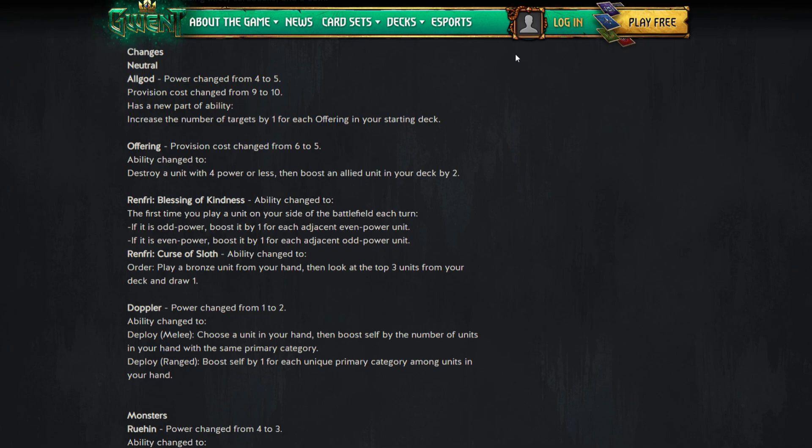Starting with the neutrals: All God goes from four to five provisions, from nine to ten power. There's a new part of the ability — increase the number of targets by one for each Offering in your starting deck. So All God has three targets, which can now go up to five if you have two Offerings. Five targets for carryover is much better — that's about 10 points of carryover, which is pretty good.